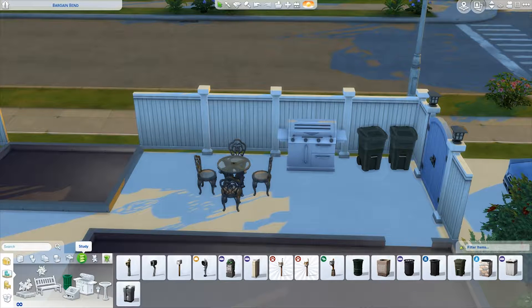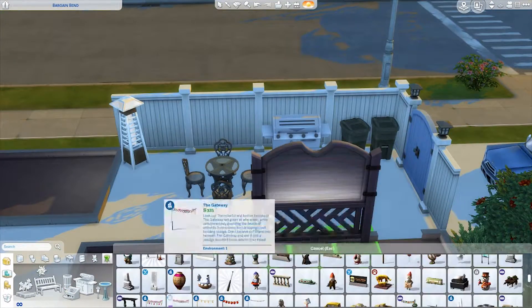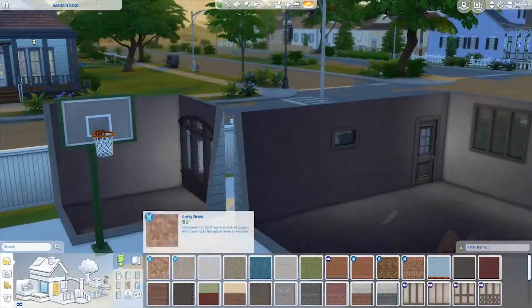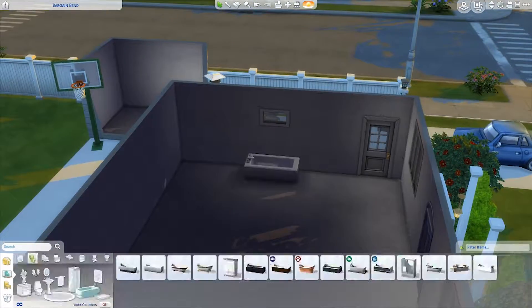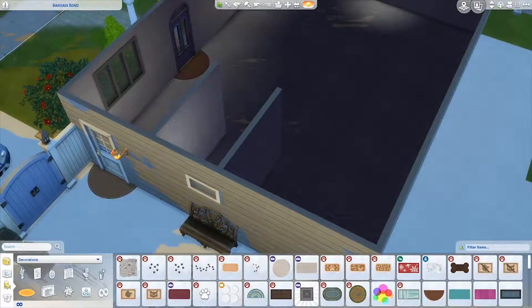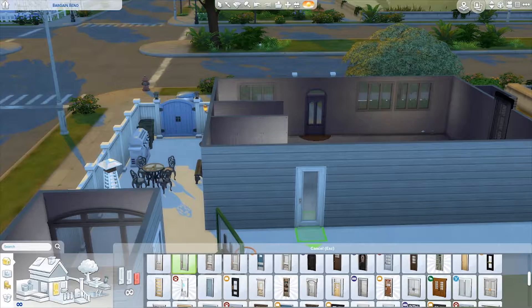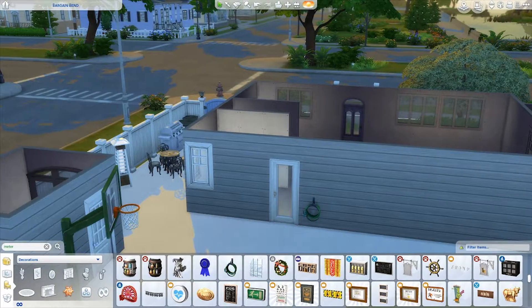We have this little patio area with a glass table — typical stuff, a little barbecue, some garbage cans. I might go back and add a little greenery because it's looking pretty bare right now, but first I wanted to map out everything else. I needed to replace things we didn't actually have in our house with game substitutes, like outdoor storage bins for seat cushions and stuff like that.